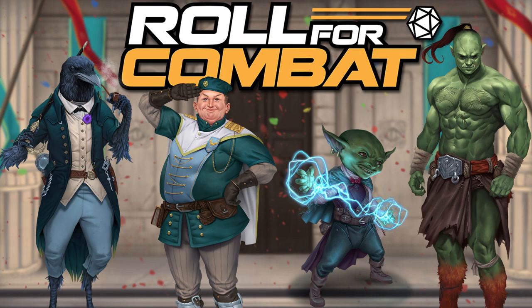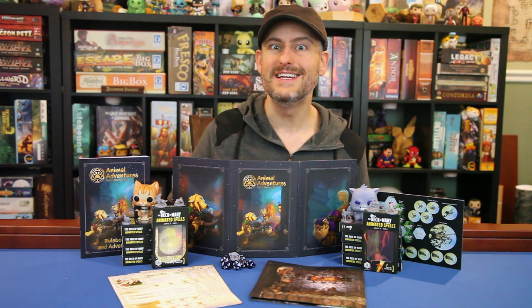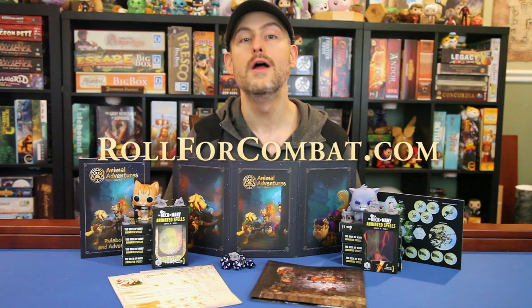Many thanks to our sponsors for this video! First, the Roll for Combat actual play podcast and their Agents of Edgewatch adventure. I've really been enjoying catching up on the show this week. The GM, Steven Glicker, has such a good grasp on the Pathfinder 2e ruleset, and it really makes the gameplay flow so smoothly for his players who are also quite knowledgeable themselves. So you get a great adventure with hijinks and drama, but you also get an education about how to play and GM a game in Pathfinder 2nd Edition. Check it out today, or check out one of their many other Pathfinder or Starfinder shows over at RollForCombat.com.